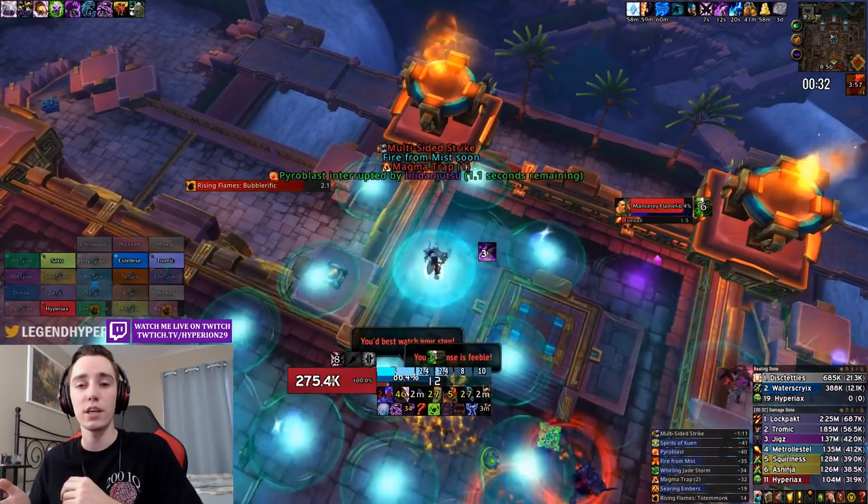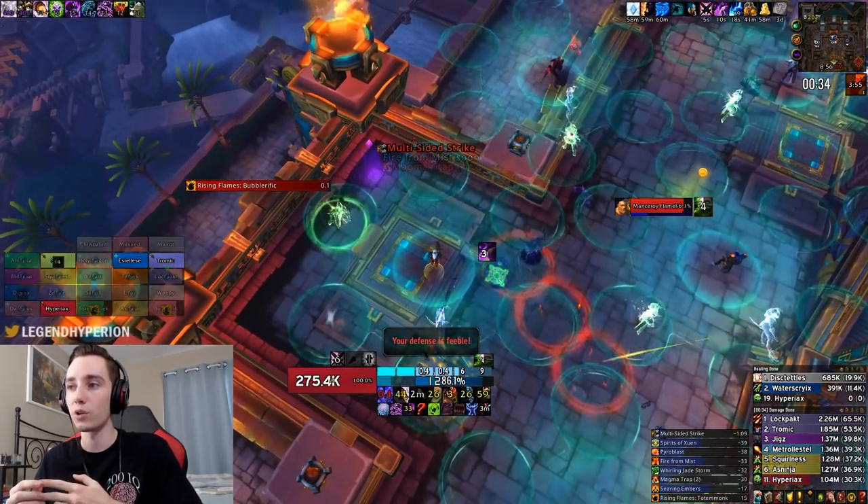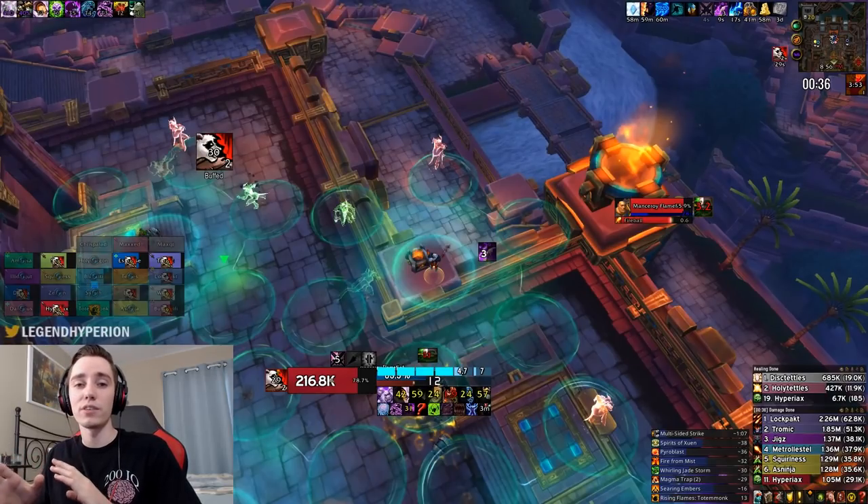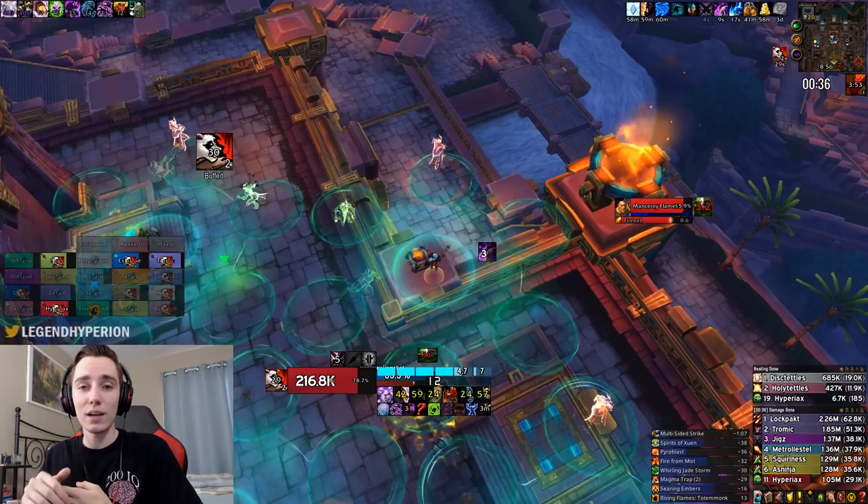You also want to make sure that you have your second Death and Decay up for when the orbs spawn. I'm going to pause the video here because this part of the fight is crucial to getting a good rank. Knowing how to do the multi-sided strike is very important because each stack you do correctly will give you a damage buff, and if you mess up stacks you're just losing out on free damage.